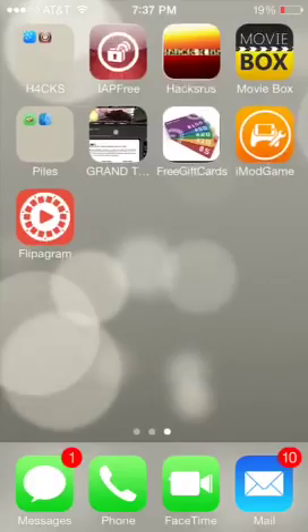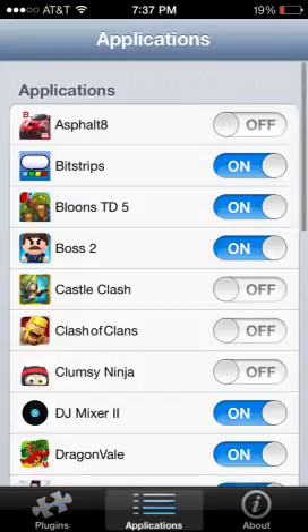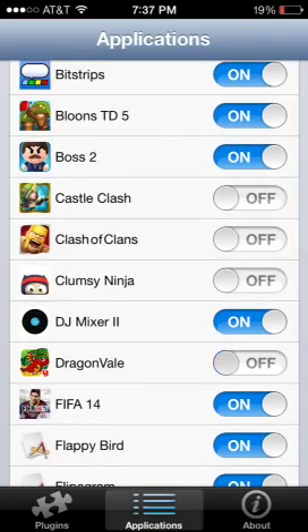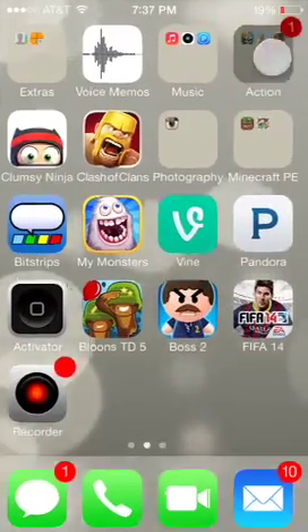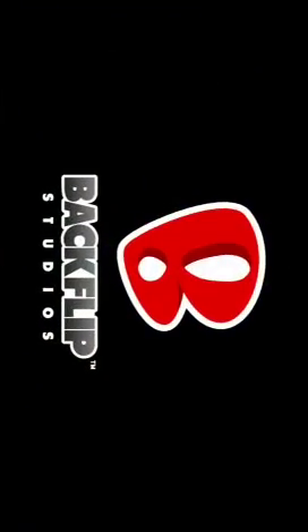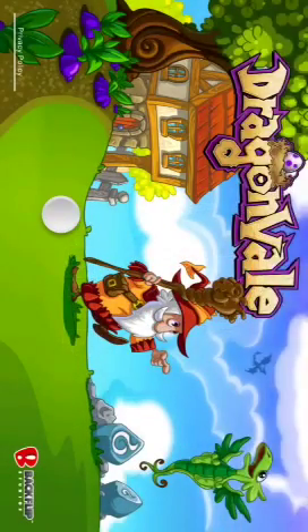This is IAP7, if you're wondering. Open it up, applications — you want to turn this on. Next, you want to go back to Dragon Bail, now let this load.